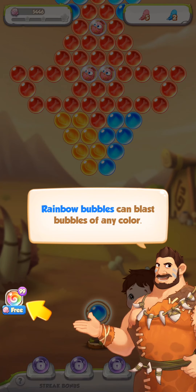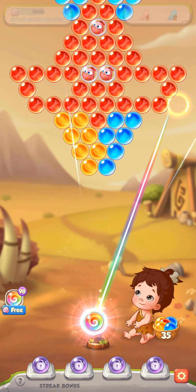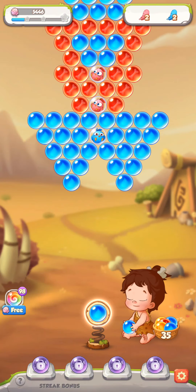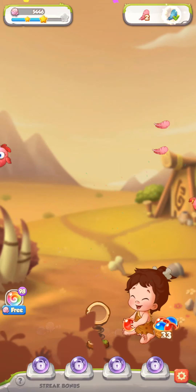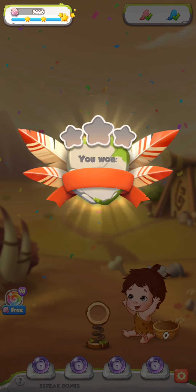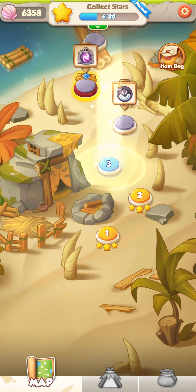We've got to rescue the trapped birds, and rainbow bubbles can blast bubbles of any color. We've got one of these, so let's blast the red ones then. I do like how colorful this game is — nice and bright, pleasing to the eye.